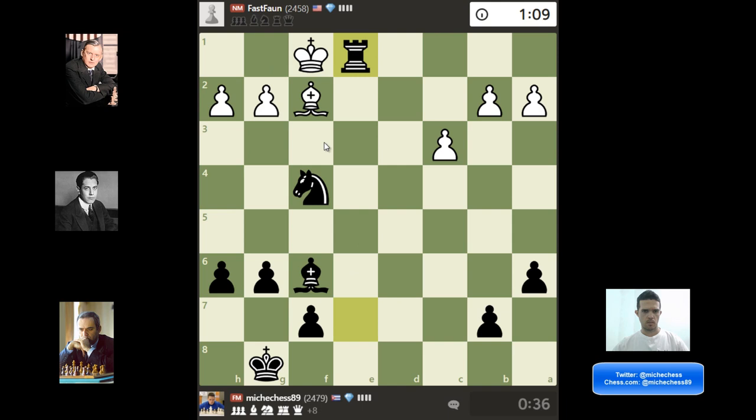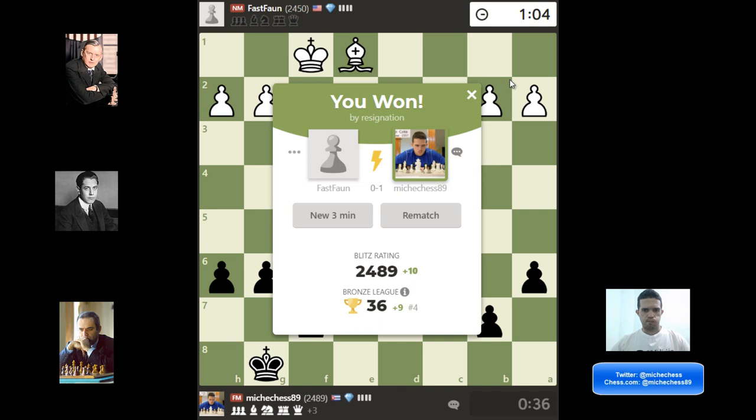I can finally trade Rooks, playing Knight D3 to attack the Bishop and attack the pawn on B2 — this is winning the game. And that's why at this point my opponent decided to resign.